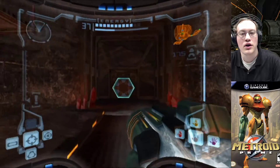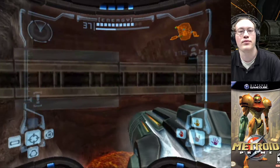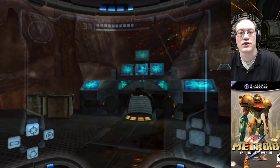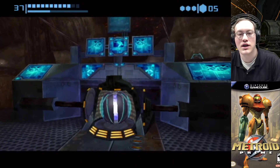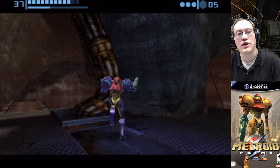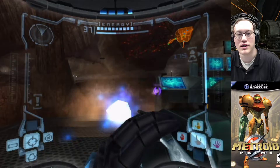So in order to get there, we're gonna need to go up to this hidden extra platform here, and then up to another extra platform. There's a computer console that says the suspension bridge is functional but requires power. So why don't we just help them out with that using this spinner here. And if you can see in the background, this suspension bridge is the one they were talking about — when we were spinning, that was getting raised up.